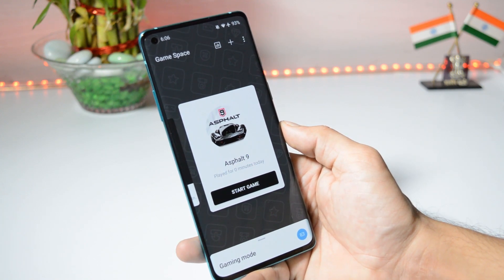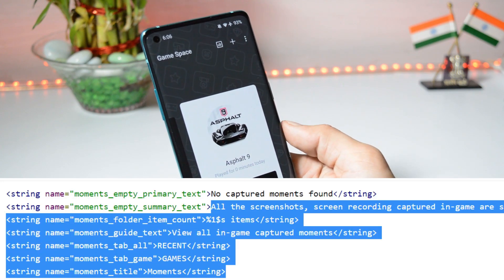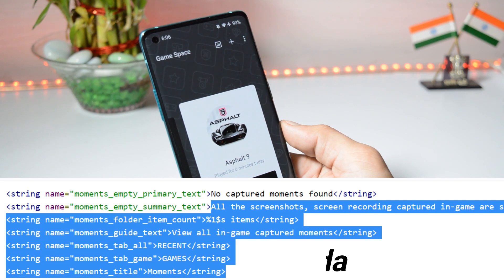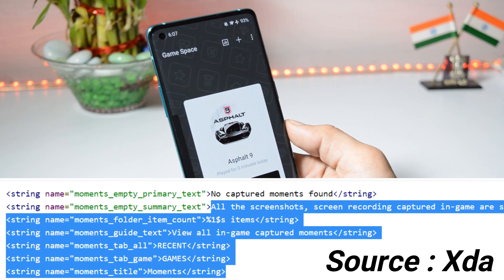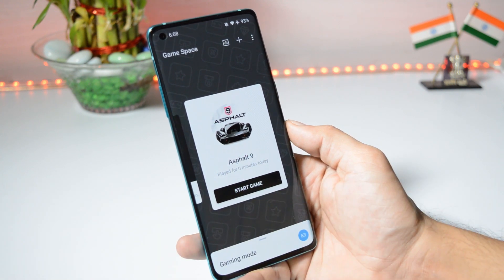Now talking about new features coming in future updates — from the teardown of this APK, a new Moments tab will be added which will consist of two categories: 'Recents' and 'Games,' where you can find all your screenshots and screen recordings taken during gameplay. This could be a really great feature if you do a lot of gaming on your OnePlus phone.